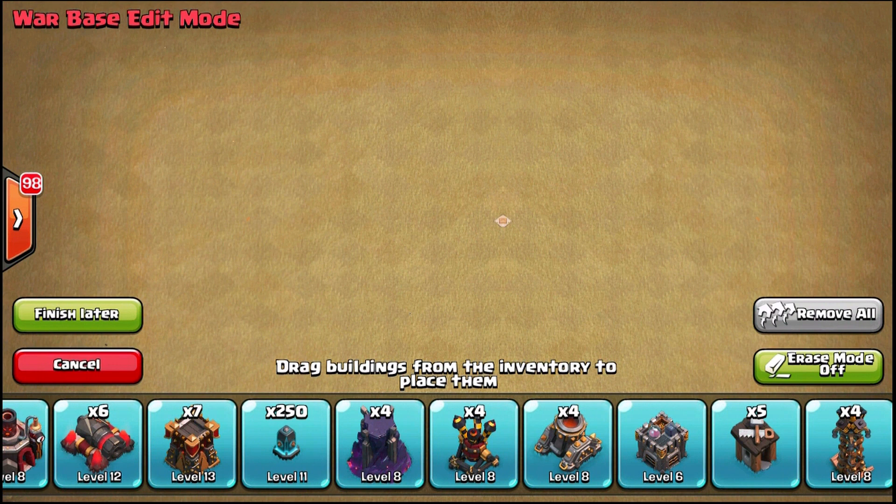This is the first part of the series and it's going to be Town Hall 10 trophy. At the end of this video we will not have a finished base — what we'll have is a base that's worth testing. Once I try it out I'll figure out where the weak points are, shuffle it around, and see if I can make it work. I've actually tried three bases before this and decided they weren't good enough.